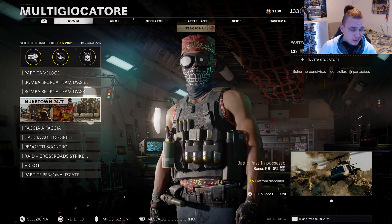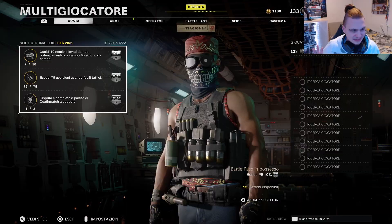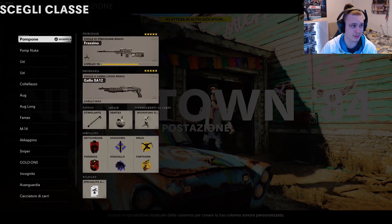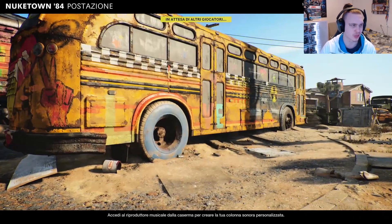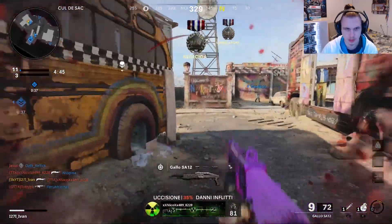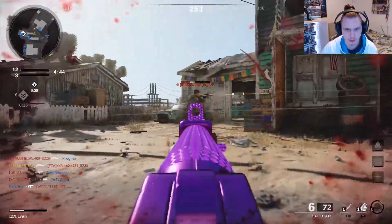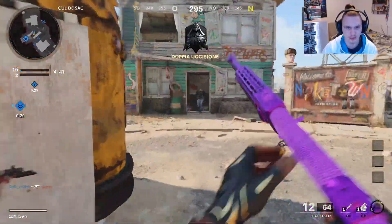Purtroppo hanno tolto la modalità natalizia ma ci accontentiamo comunque di Nuketown 24-7. Let's go! Sono un po' indeciso sul pompa a colpo singolo o sullo SPAS, però presumo che è molto meglio sbloccarlo con lo SPAS. C'è già gente col pompa. Questa è doppia? Troppo lento? Doppia, è già andato, facilissimo ragazzi!